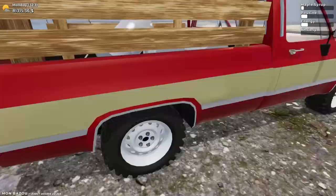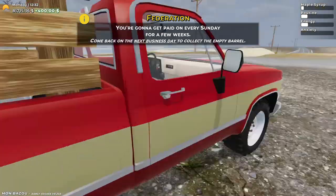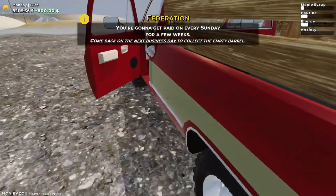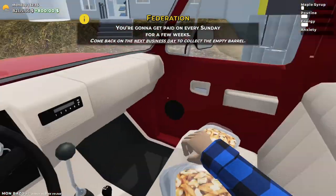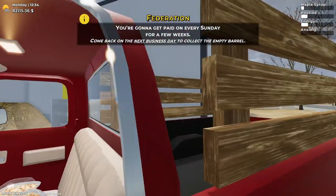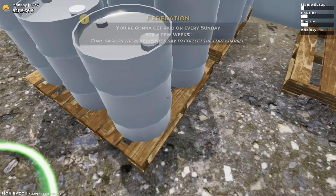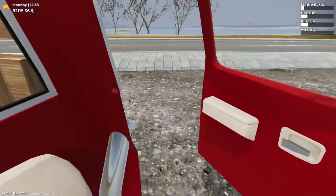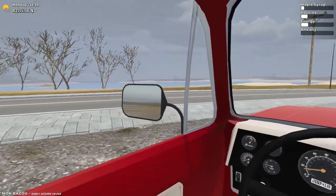Now for the barrels — 1, 2, 3, and 4. Ten barrels sold throughout the day: 3, 6, 9, 10. That's $2,000 of maple syrup sold in a single day. Nice — that's a personal best!